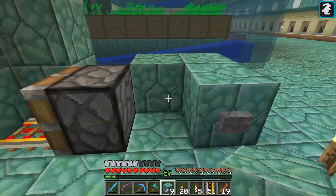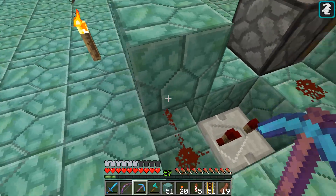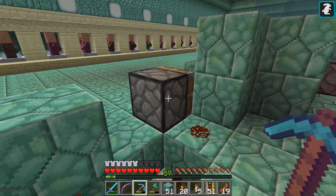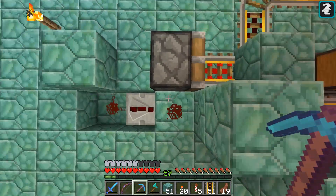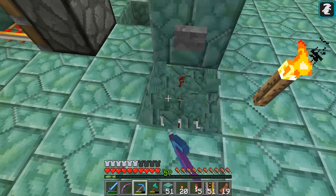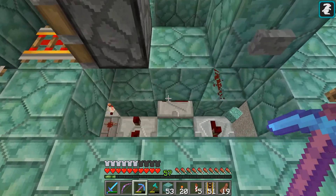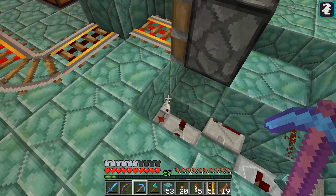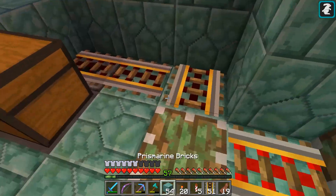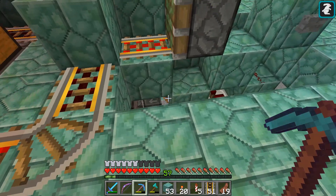Underneath here I basically have that going on. It's fairly simple. We hit the button - it goes into this repeater here, which is going to power this piston. We've got a three-tick delay there. But at the same time when you hit this button, we're going to get a one-tick delay. There's a torch on the other side of this, which is actually powering that piston underneath here, which you can't really see, but actually maybe we can - there, right there, redstone torch.